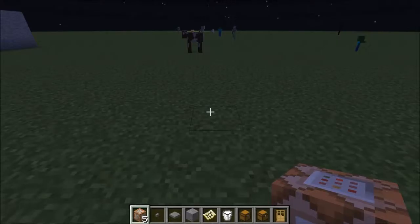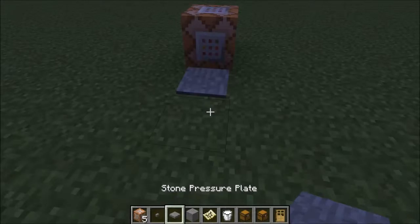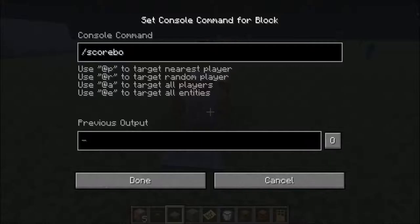So what you want to do first is make sure you've got your command block. You should also be able to do it in commands. Get either your button or your stone pressure plate, go into it, and write slash scoreboard.